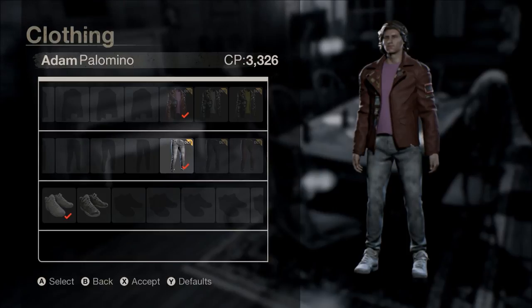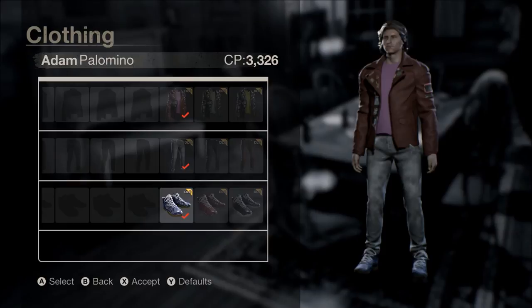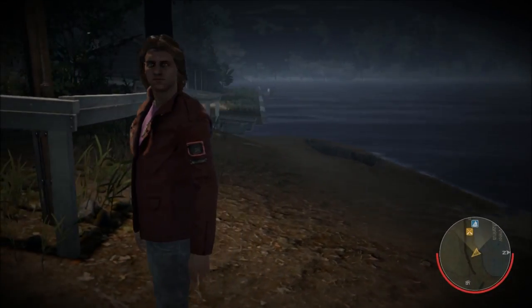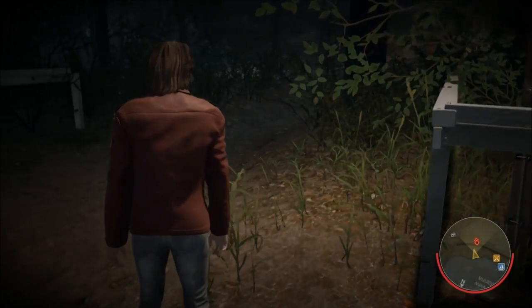I'm going to start off today with Adam Palomino. I do like this character, I play him in game quite a bit and he has some of the coolest DLC clothing. Now the first set in the DLC pack — there's really not much to it. You got a reddish orange jacket, purple shirt, some grey pants and some blue sneakers.